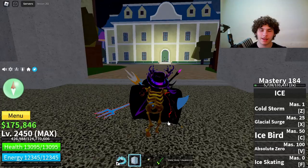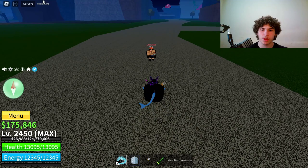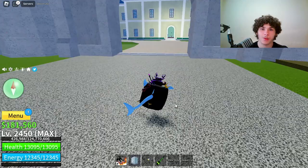For the fourth combo you're going to need Spiky Trident, Ice, and Sharkman Karate. Same stats, nothing changed — max melee, defense, and blocks roots. The combo will be up on screen. Here's the combo: bam bam bam — catch him — Spiky Trident, then use the X Vortex ability.